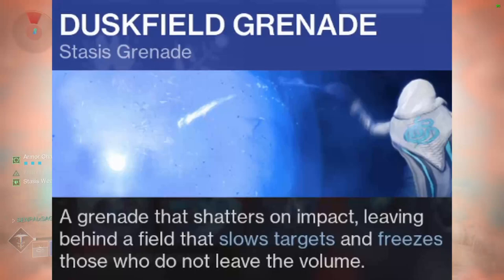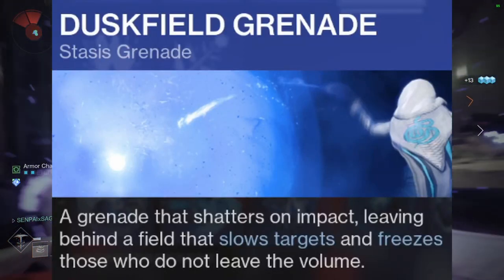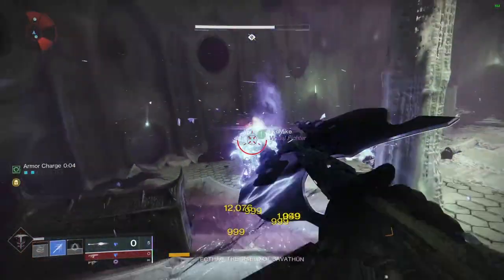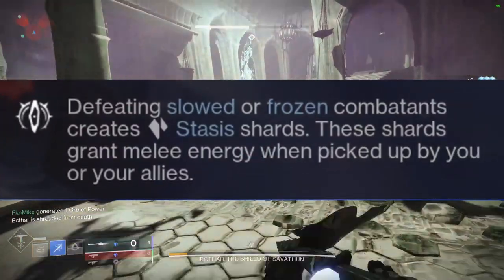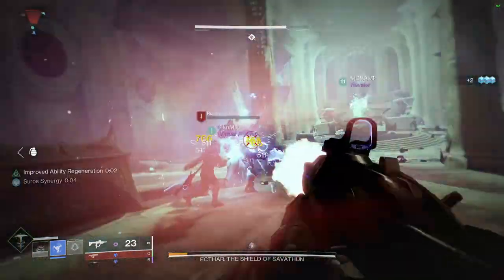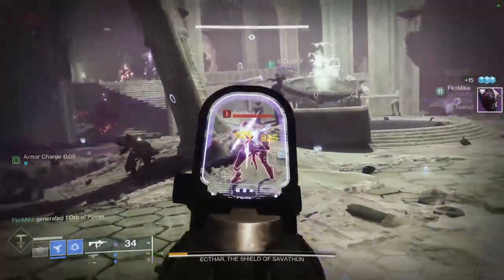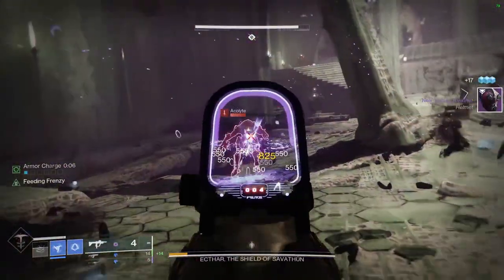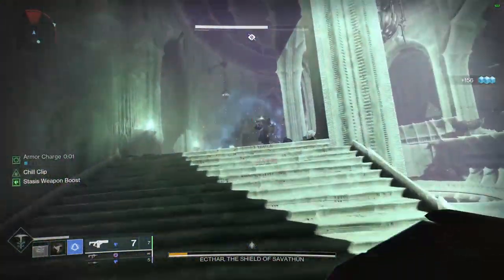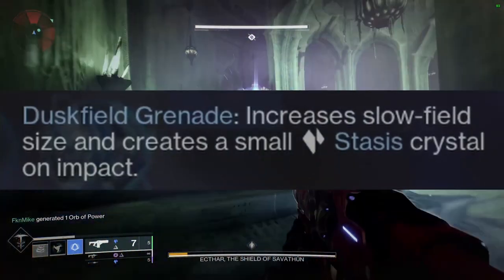For our grenade we're using the Duskfield Grenade — a grenade that shatters on impact, leaving behind a field that slows and freezes those who don't leave the volume. For our aspects we're using Grim Harvest: defeating slowed or frozen combatants creates stasis shards, and those shards grant melee energy when picked up by you or your allies. This keeps your Withering Blade up consistently, and picking up shards also grants armor charges from our mods. The second aspect is Touch of Winter, which gives your grenades enhanced functionality — the Duskfield Grenade gets an increased slow field size and creates a small stasis crystal on impact.